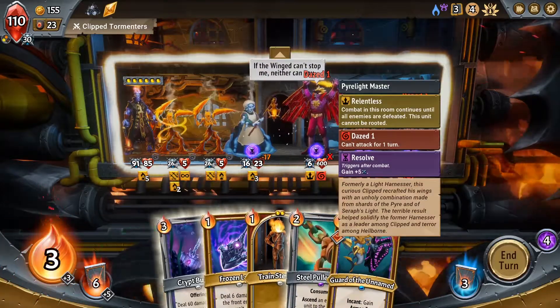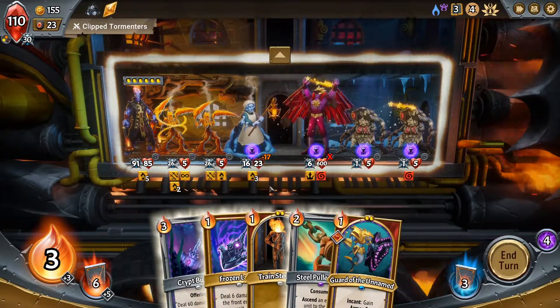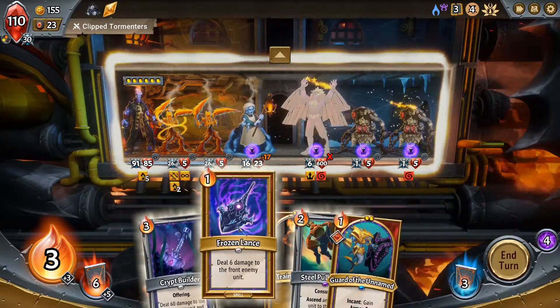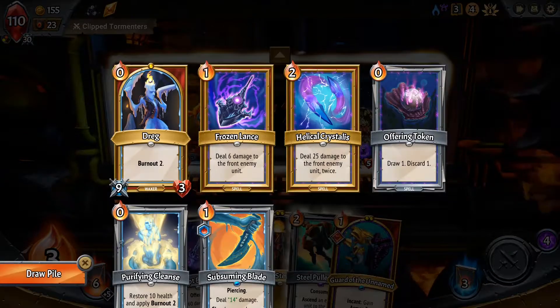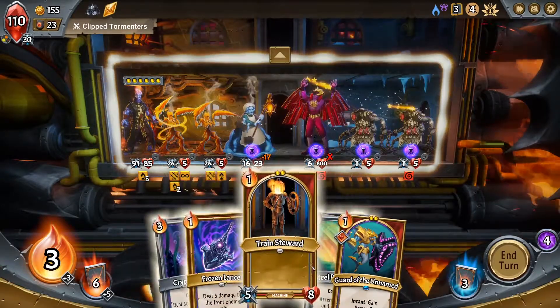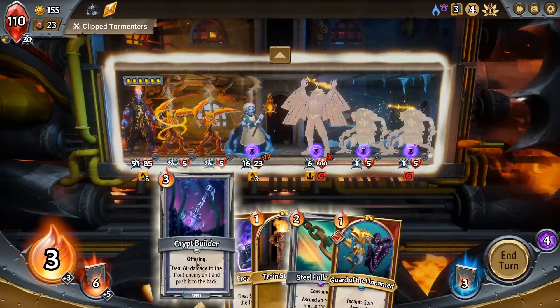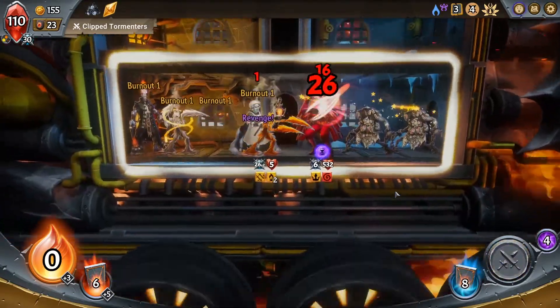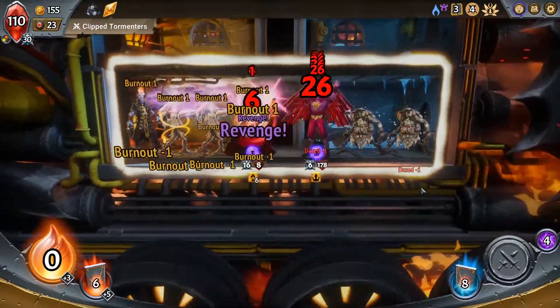More worried about how much damage we can do to this guy. And nailed it — we'll get the kill. Is there anything I can do to make sure that I draw this? No, there is not. So in that case, I think we just end our turn and let this play out. Very cool. So that was an easy win — a very easy win.